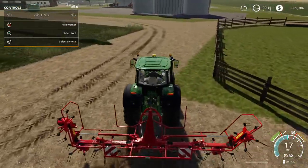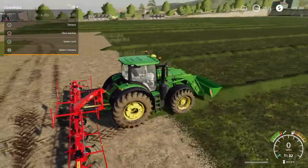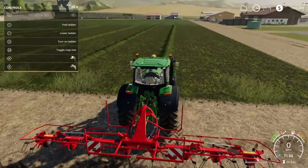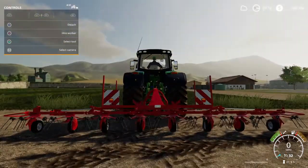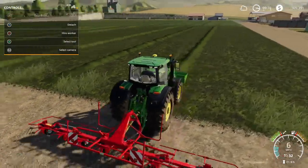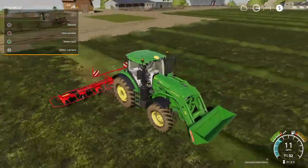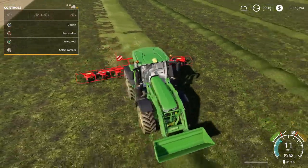Guys, once we ted this we're going to need to windrow it. And next to where we got our tedder, over there, we have our Krone windrow roller. Now let's drop this and we'll turn it on. Let's drive guys, that's all you got to do. Good to see it's changing the color of the windrow grass we have behind us, turning it into hay.